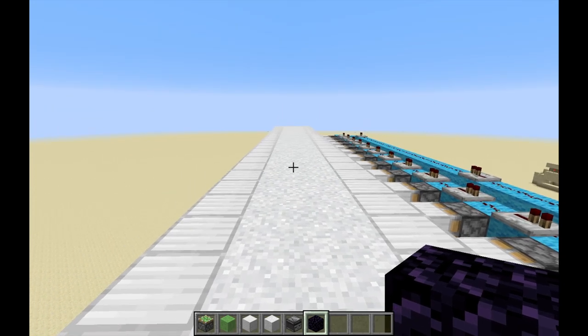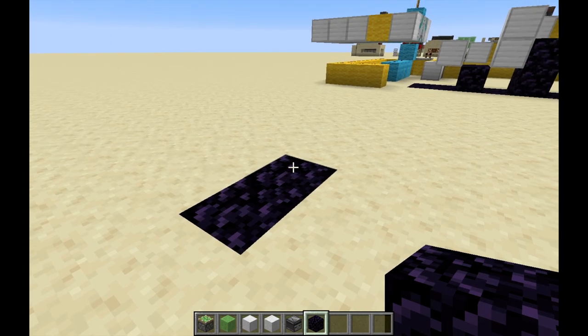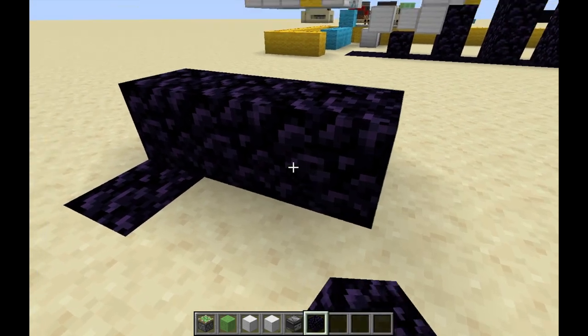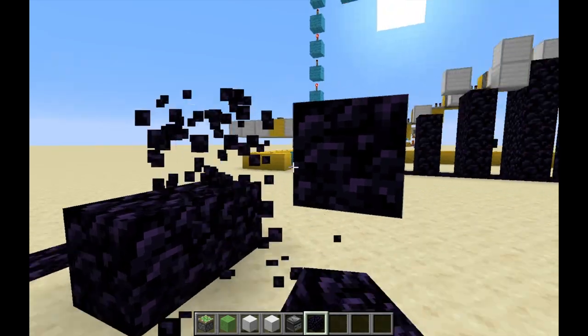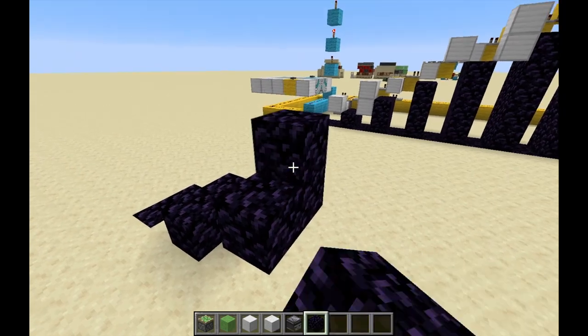Now I'll show you how to build it. Place down two immovable objects — I'm using obsidian but you can use furnace for instance. Now go up one, two to the side, and add a new platform. Up one, two to the side, add a new platform. Do this for as many flying machines as you'd like to have in your build.